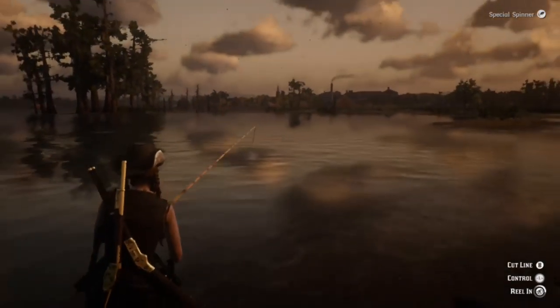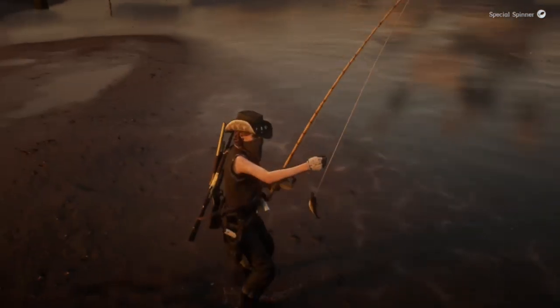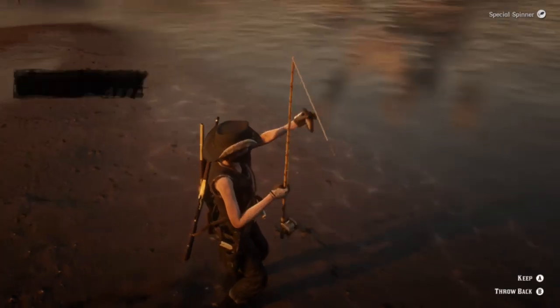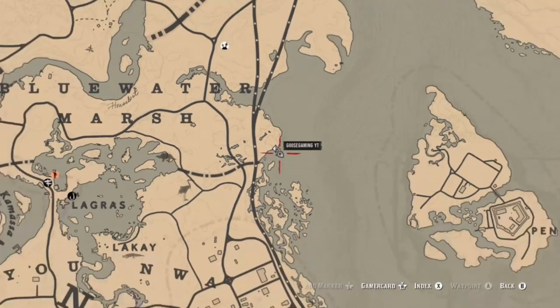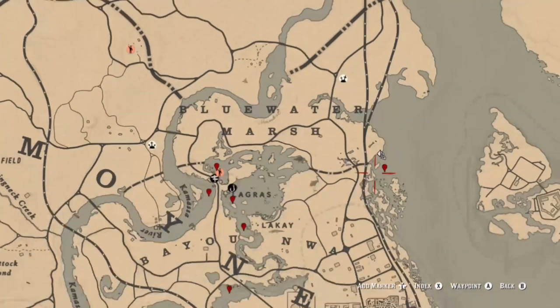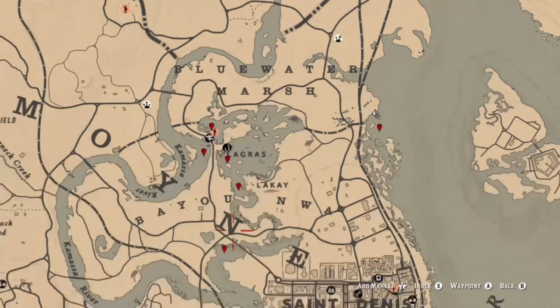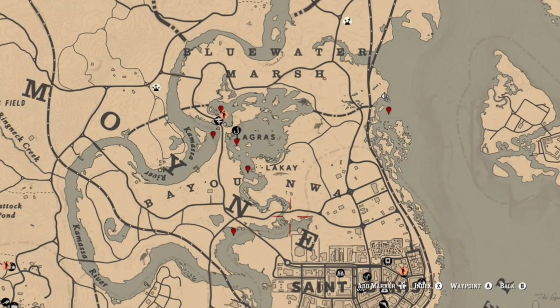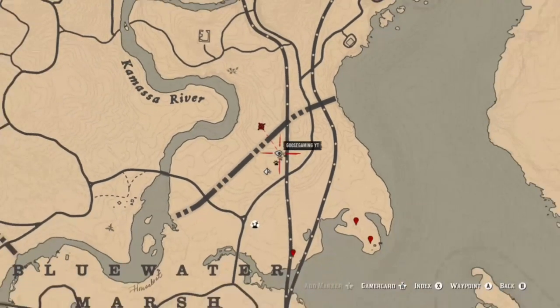You can get your bullhead catfish in plenty of locations. With eagle eye on, you can see what they look like — they're similar to pickerel in length, but wider, with a fatter head and fatter tail, so they're easy to pick out. At this specific location I'm at right now, there are really only two kinds of fish: a large fish and the bullhead catfish, so you don't have to worry about catching random fish. Another great spot is just north of the fast travel at Lagras, and along that area — though some rivers there have smaller fish mixed in, so you have to really pinpoint the bullhead catfish. I recommend that first spot I showed in the clip.